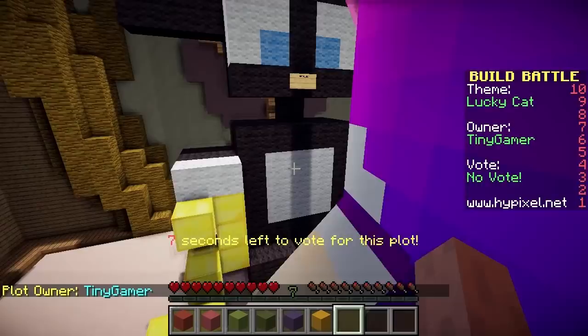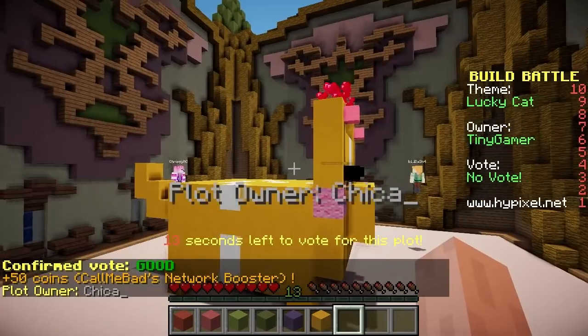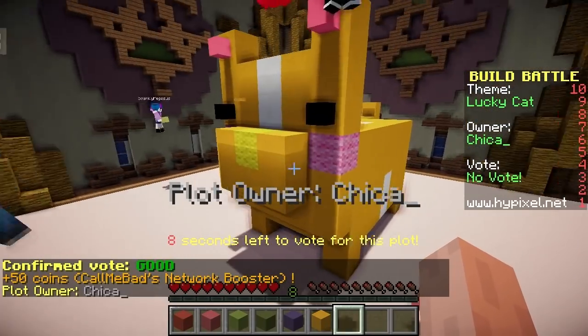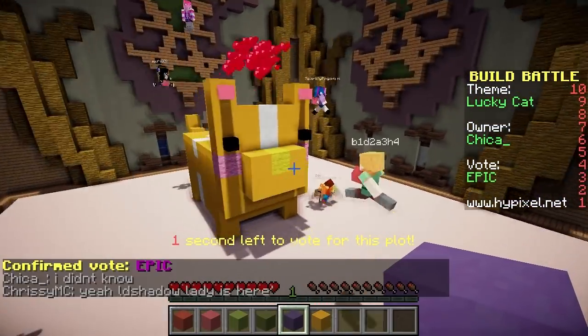What is this? This is pretty cute. Meow! I like this - nice little black hat. I'm not sure what that is, like a gold spade? I'm going to give it a good. It looks kind of like a pig, bunny, cat thing - lucky cat block. I like it there. I'm going to give it an epic, because it's kawaii.